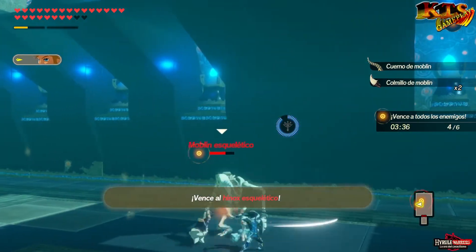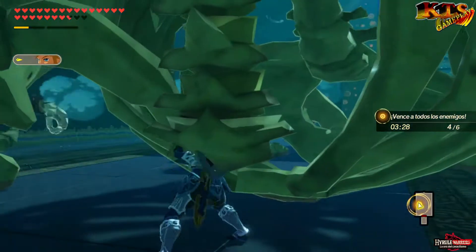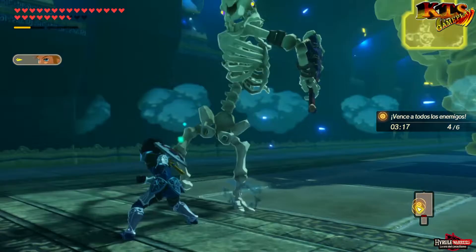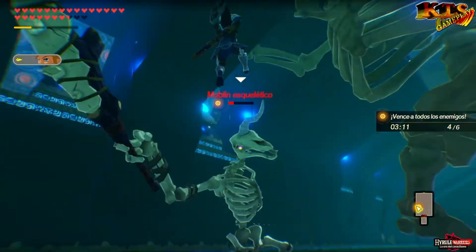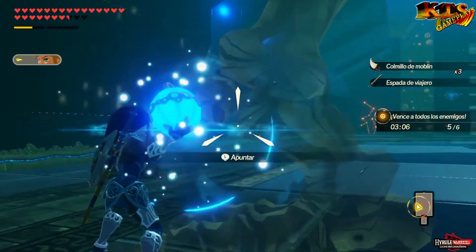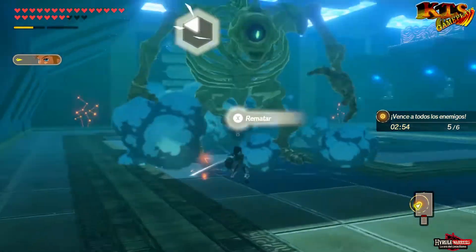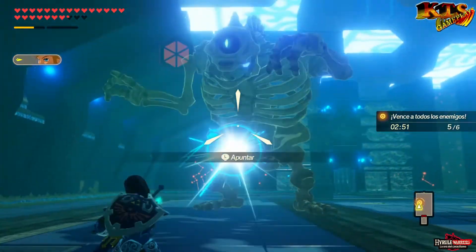Un Inox Esquelético, chaval. O sea, eso es el final boss de aquí. Este ya está afuera, solo nos queda el Inox. Vamos a darle un poquito de bombas, que siempre ayudan. Le damos en el ojo. Llevamos el primer remate. No lo vamos a vencer de un solo remate, obviamente, pero lo debilitaremos lo suficiente como para, con el segundo, acabar con él.